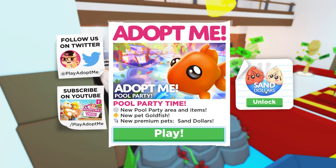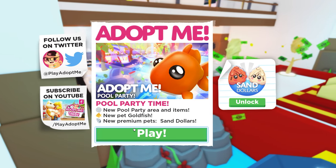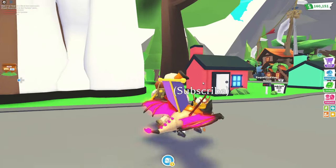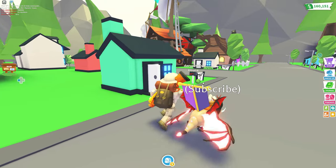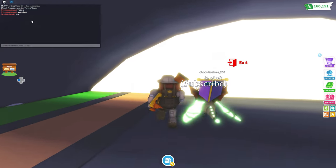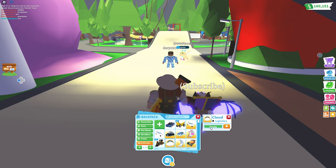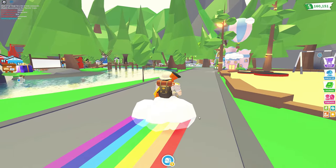We also can unlock these new sand dollars right over here. But let's take a look at these premium pets and also the goldfish and especially the new pool area right here. So let's take a look! It looks like we had a refresh and everybody's back here again. They're still joining the game. So we're in the neighborhood, but let's get to this area — it's the update! Everybody's commenting. Let's get a ride over there. I'm going to get a vehicle right over here. Let's use a cloud car right here. Everybody's heading over there!